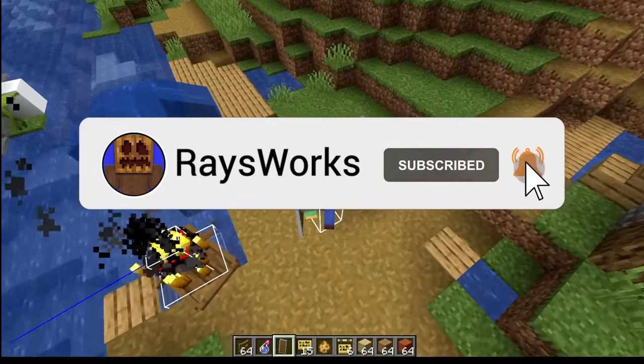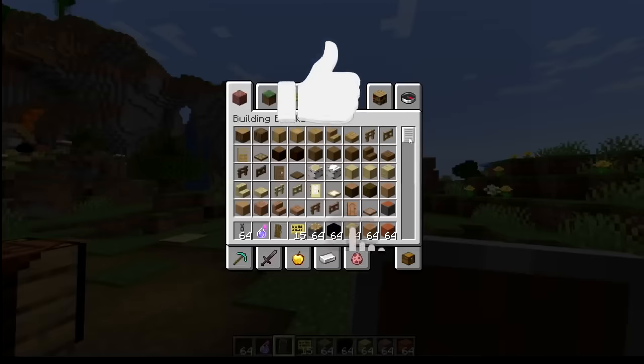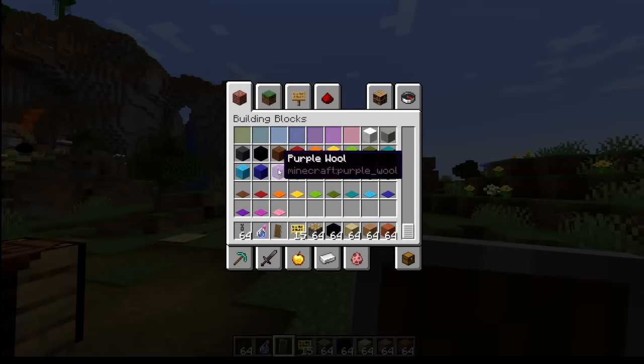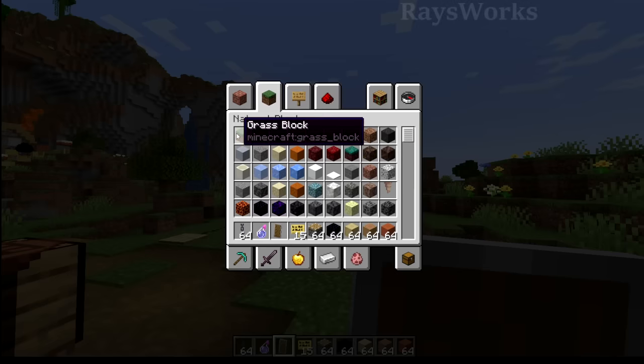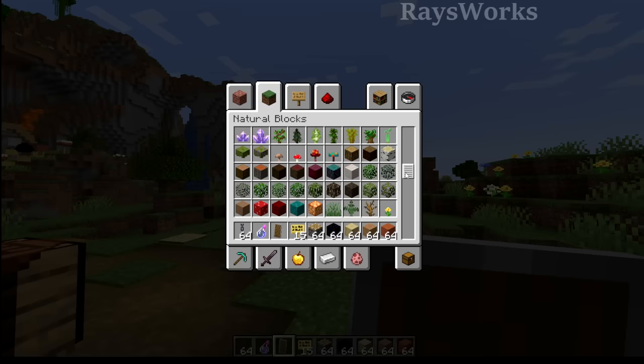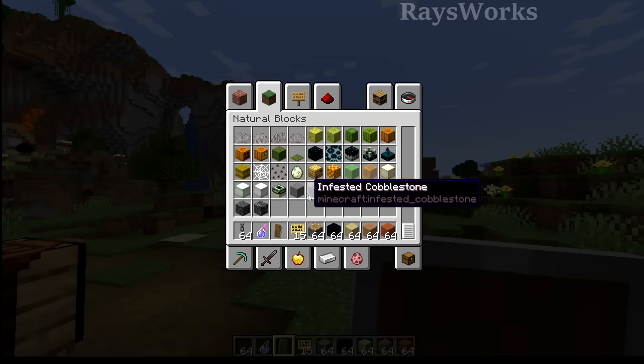Let's get started. There was a lot of feedback on how to organize the creative menu, and they took that and added it into this new snapshot. So like in the nature blocks, you might have heard me complain about how dirt's not at the very top, so they went ahead and reorganized it. Some of the more useful things are at the top, and getting towards the bottom you see more of the item versions, and then some of the really weird stuff like infested stones are at the very bottom.